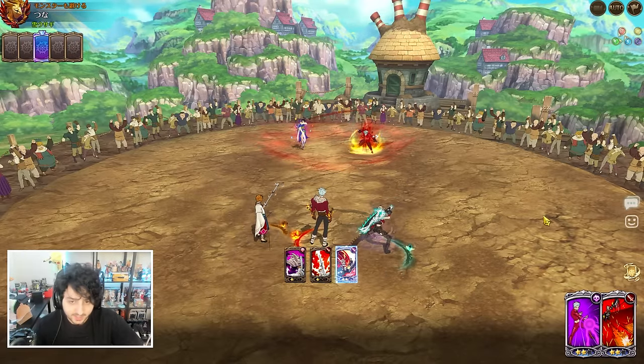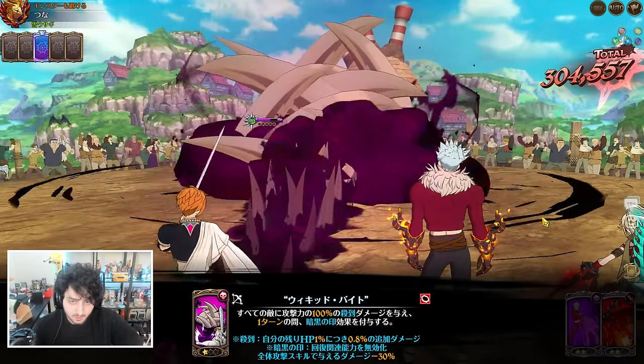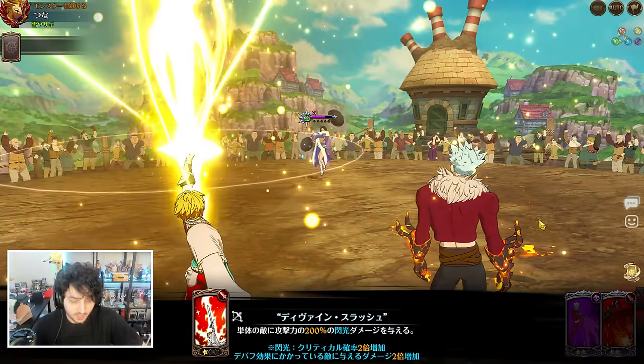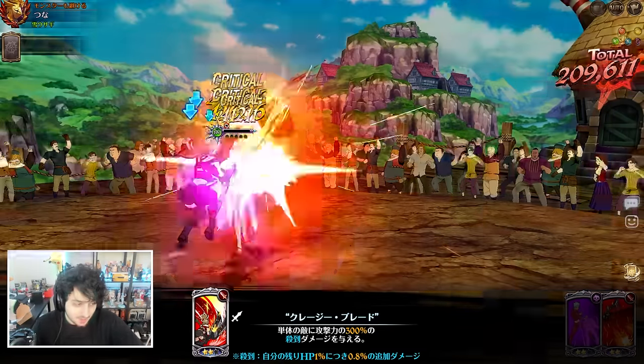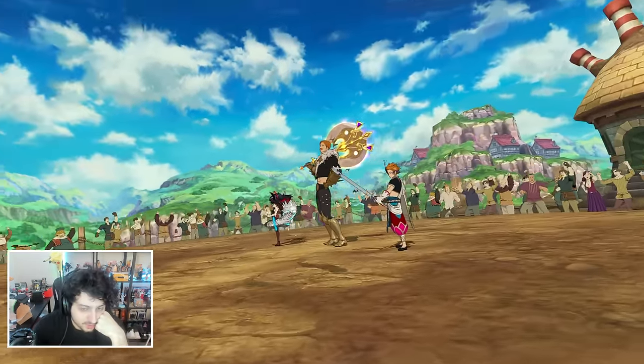After Arthur gets it going, he's unstoppable — that's the thing. He really is, except that one time where he didn't kill Hell with the two AoEs. But except that one time, after Arthur gets going it's just over.